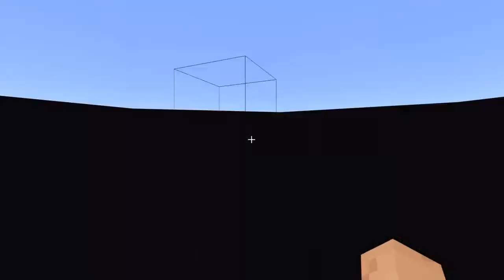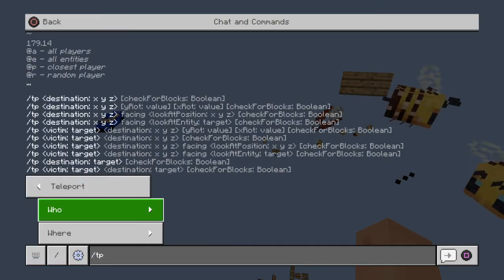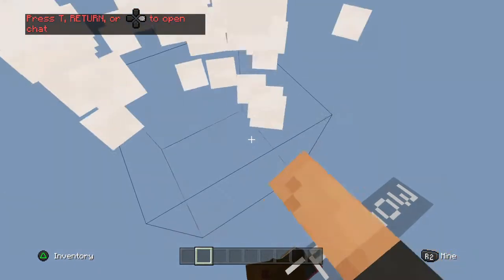Then we jump into the portal and I teleport to you. Why are you inside the contraption?